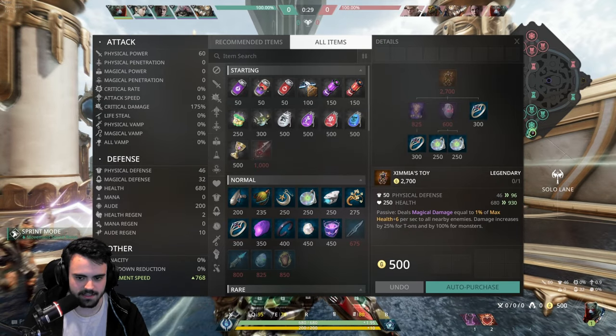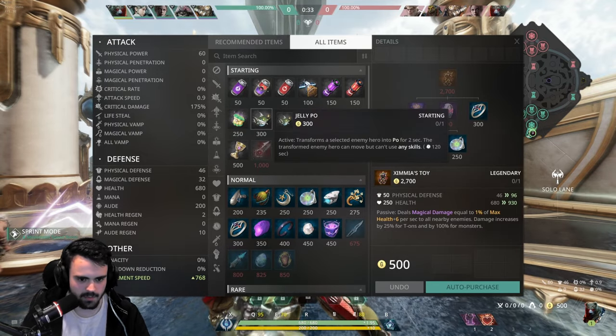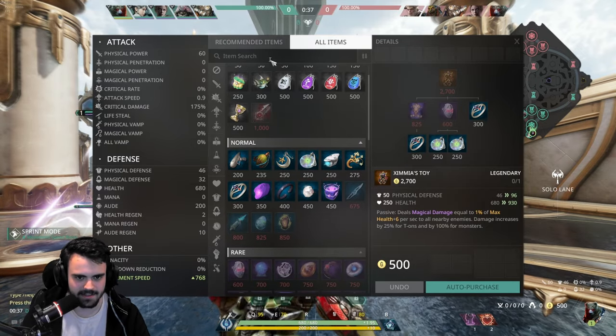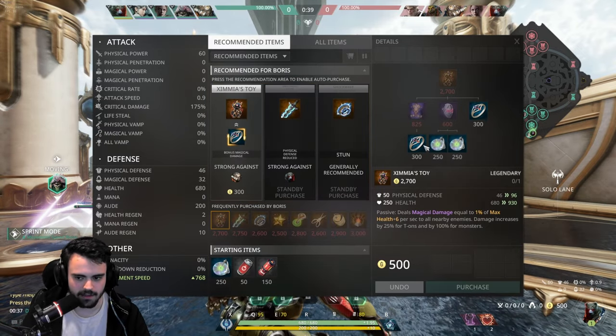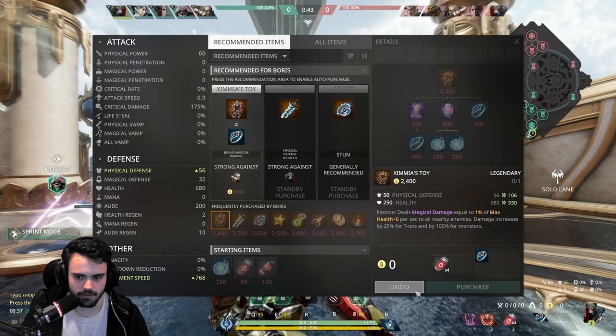They added in a bunch of new actives that take your potion slots. I don't know how I feel about the fish being 300 gold — to transform somebody for 2 seconds is kind of crazy, but we'll see. It looks like they want you to build tank, so for this game I will do that.